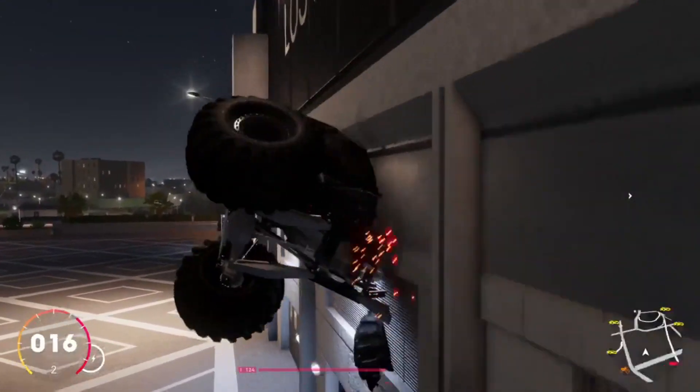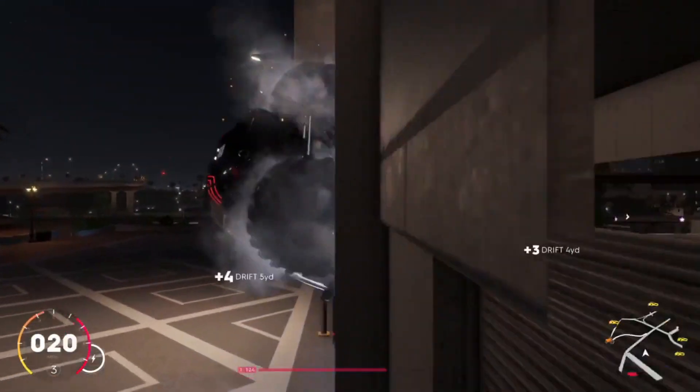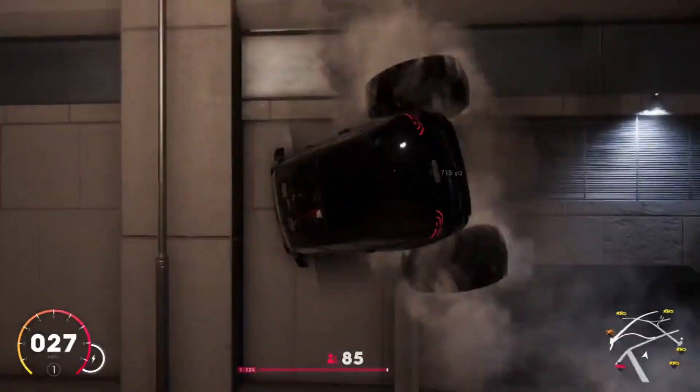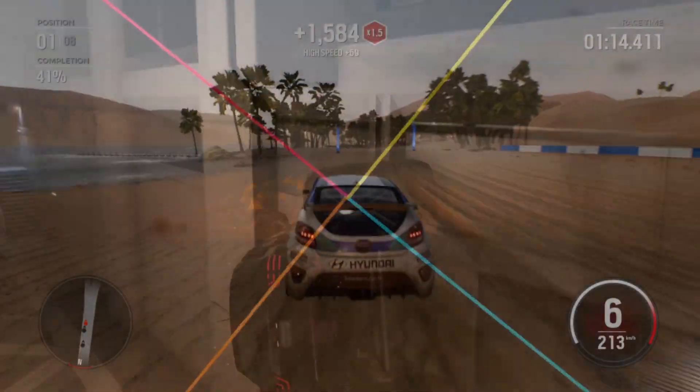Whenever it does get reset from being stuck here, it gets reset back in the wall, which doesn't really help, and now it's going to bounce along. It's almost driving — the wheels are certainly spinning, creating smoke off of the wall. It's definitely not how a monster truck is supposed to work.